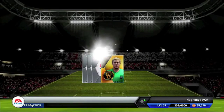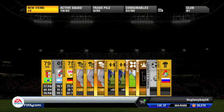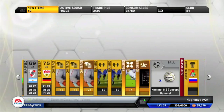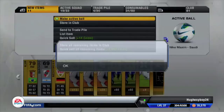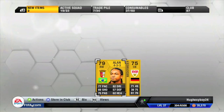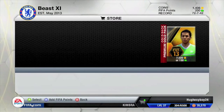Let's open another one, about 150 FIBA points. And we get this Alan guy, rated 79, right winger, Brazilian. I also do packs to get some contracts — very nice contracts there. Stops you from buying contracts and wasting your coins.